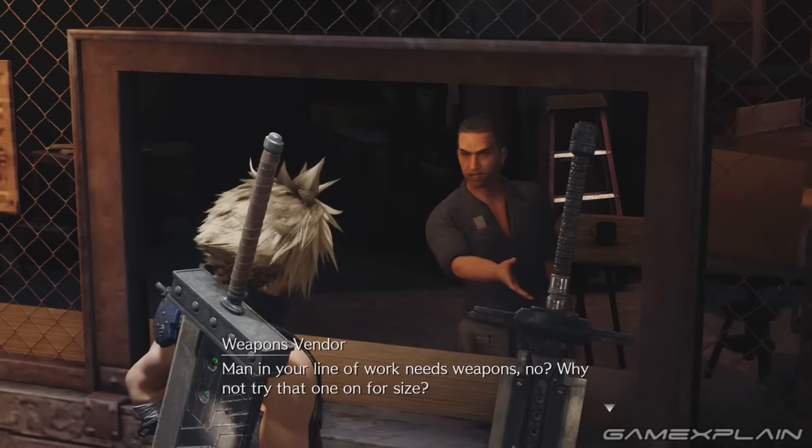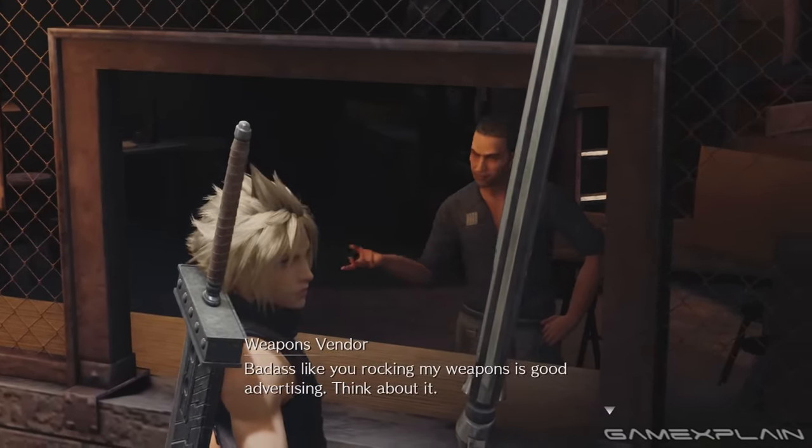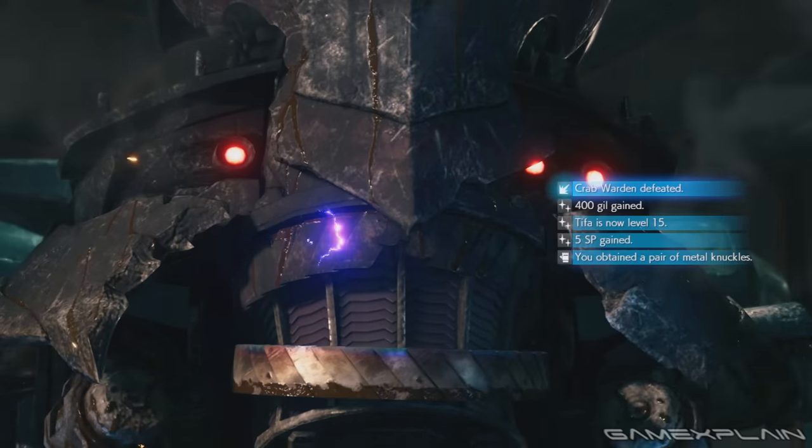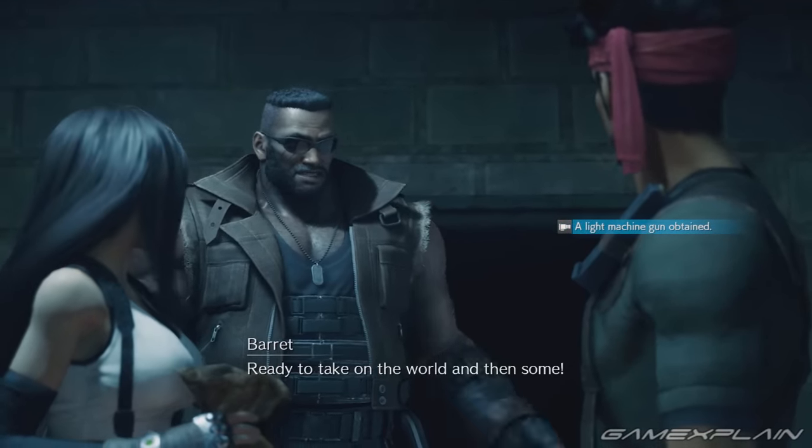The first three can't be missed. You'll receive Cloud's Iron Blade from the Weapon Store owner in Chapter 3, Tifa's Metal Knuckles in Chapter 5 after defeating the Crab Warden, and Barret's Light Machine Gun once you meet up with Biggs in Chapter 6.